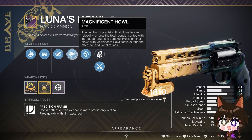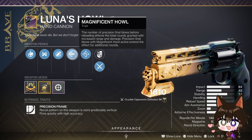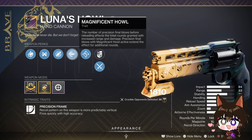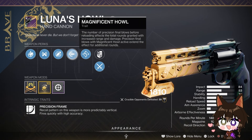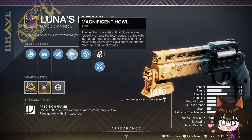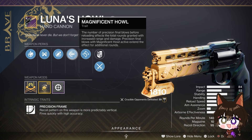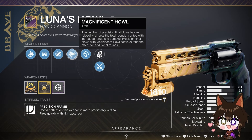Two things to note: if you get precision kills and you're a Warlock running Transversives, it will just load the Mag Howl rounds into your weapon without really having to stop and reload. Say you get three precision kills, do a little sprint, and then you've got three Mag Howl rounds ready locked and loaded. Also, if you stow the weapon you won't lose those Magnificent Howl rounds — those rounds are only lost when you shoot the weapon.